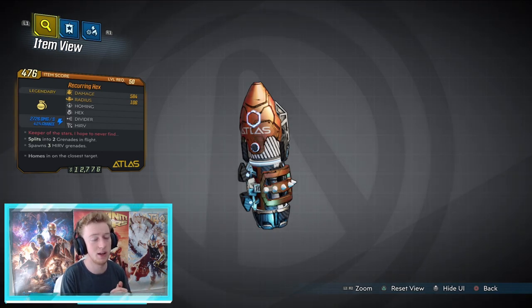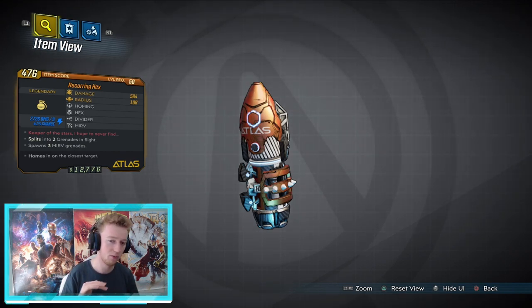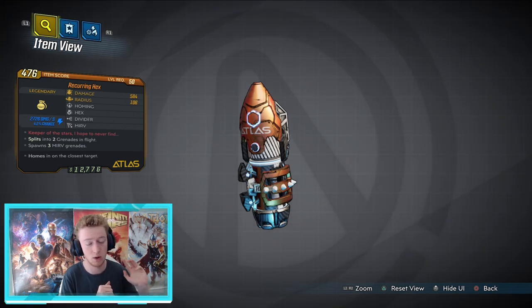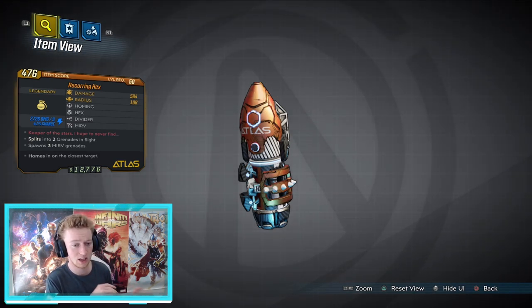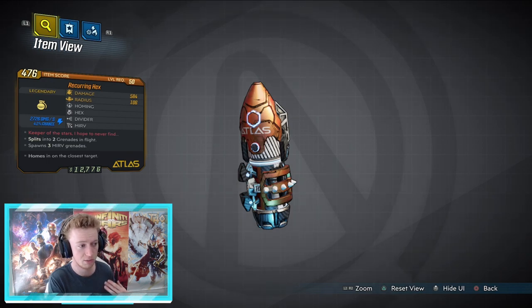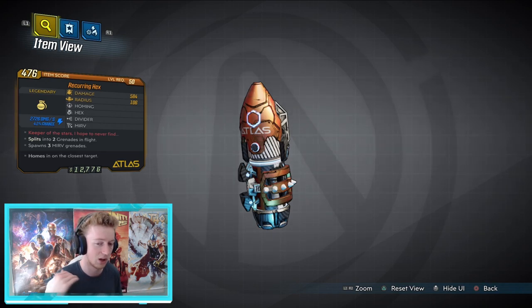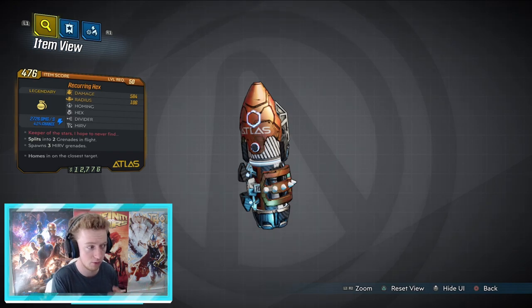Farming from the dedicated drop is way easier now. For the record, you can still get Reoccurring Hexes or any Hex from world drops — world drops haven't been removed. These enemies will just have a much higher dedicated drop rate. If you want to help test dedicated drops yourself, do it on Normal Mode with no Mayhem modifiers, because Mayhem increases world drop rates and can skew your data making it harder to confirm dedicated drops.